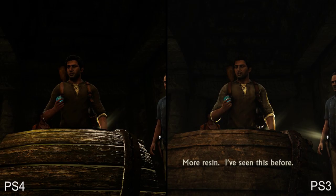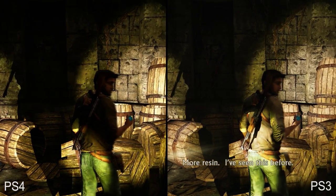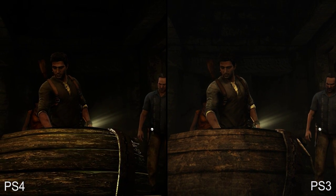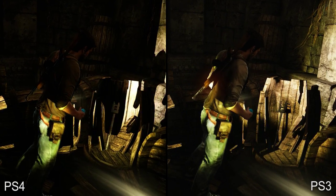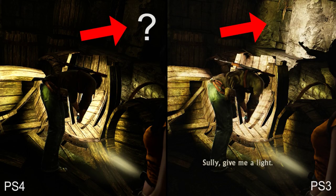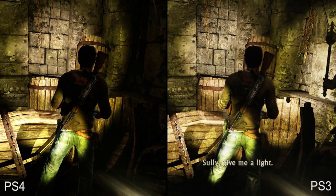Jumping ahead, here we have a real-time cutscene. Check out the improved barrel models in this scene — all of them have been remade with significantly more geometry, giving them a more rounded appearance, while new textures and specular effects bring extra nuance to the scene. Also take note of the changes to the flashlight spots. Characters are standing in the same place in both versions, yet we see an extra spotlight on PS3. Sully's flashlight perhaps? How curious.